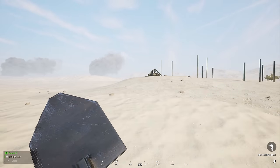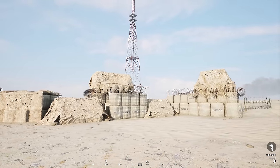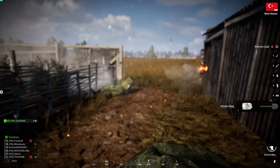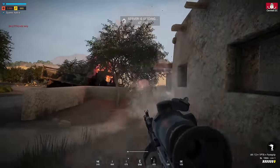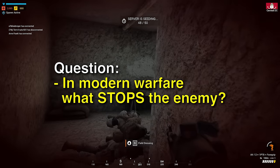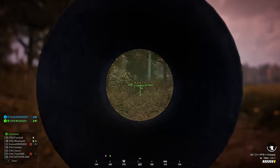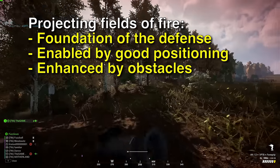If I asked you to construct the ultimate impenetrable defense in Squad, you'd probably end up with huge fat walls. We all have this natural instinct to construct linear defenses where troops occupy positions that physically block the enemy's advance. We're going to abandon that mentality. In modern warfare, what stops the enemy is the judicious and overwhelming application of firepower. As long as you can shoot somewhere effectively, you can defend that location even if you aren't physically there. Projecting fields of fire is the foundation of the defense — enabled by your positioning and enhanced by obstacles, not replaced by them.